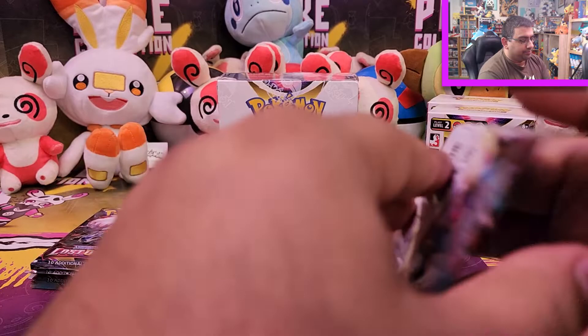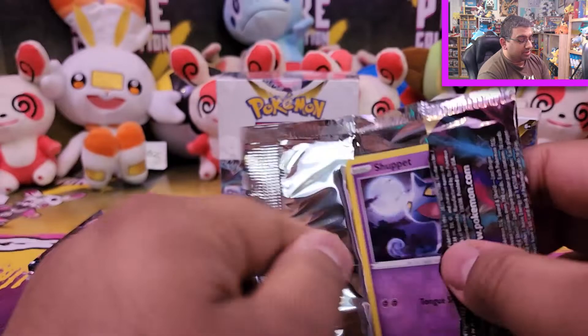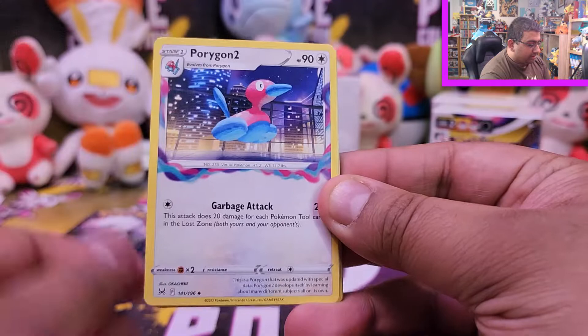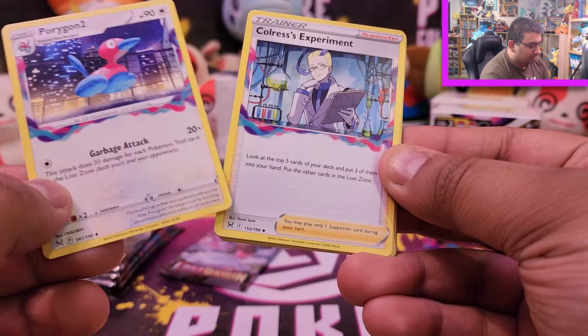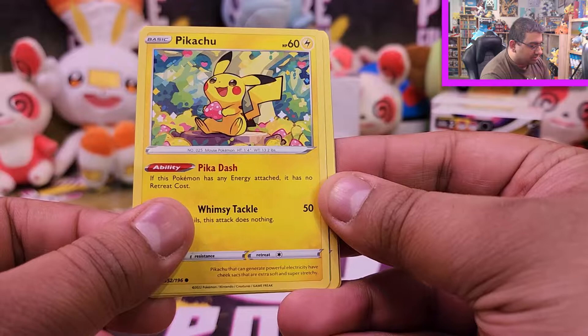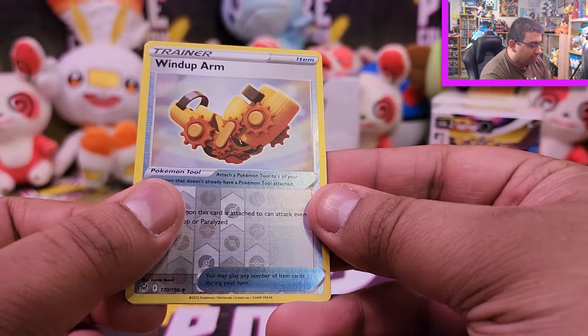I really hope to pull Giratina — I think it's a V Star or something. It just looks absolutely beautiful from what I've seen in the sneak peeks. Pack seven: Porygon2 — love this design, it makes me stop and think. Colress's Experiment, Bronzong, Shuppet, Machop, Pikachu — so cute, such a nice card — Phantump, Widow, Wind-up Arm reverse, and Landorus as the rare.